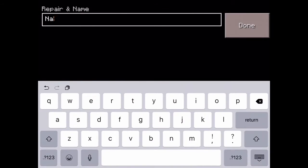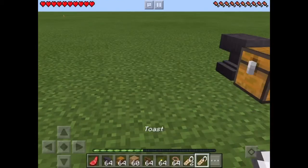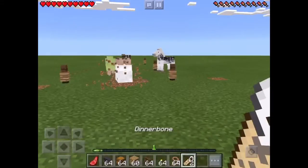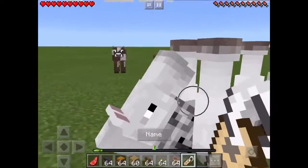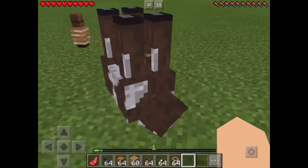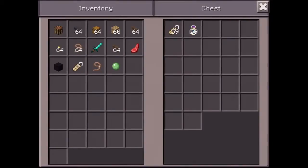So let's name both of these 'Dinnerbone'. Now do it on a horse and you can even ride it like this, which looks weird. And a cow — now it's all messed up.